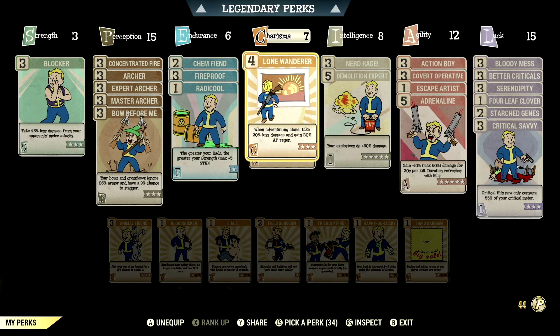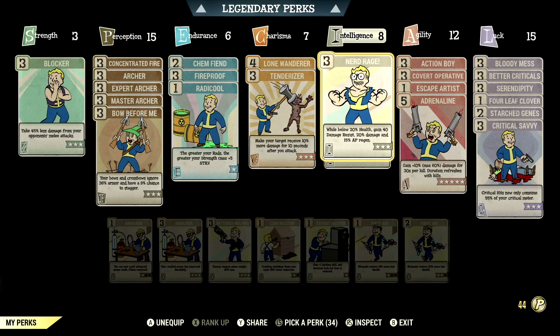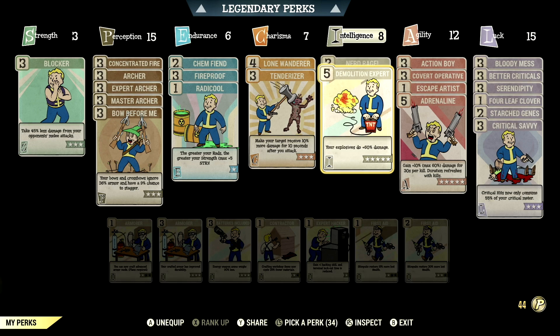Over in Charisma, we have 7, with Lone Wanderer maxed out — when adventuring alone, take 20% less damage and gain 30% AP regen. We have Tenderizer maxed out — make your target receive 10% more damage for 10 seconds after you attack. Over in Intelligence, we have 8, with Nerd Rage maxed out — while below 20% health, gain 40 damage resist, 20% damage, and 15% AP regen. We have Demolition Expert maxed out — your explosives do plus 60% damage.